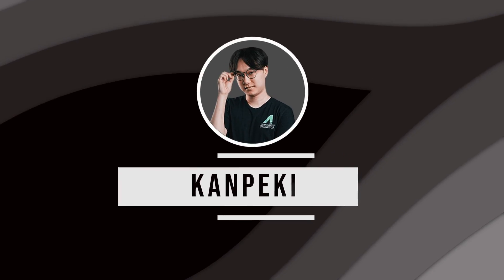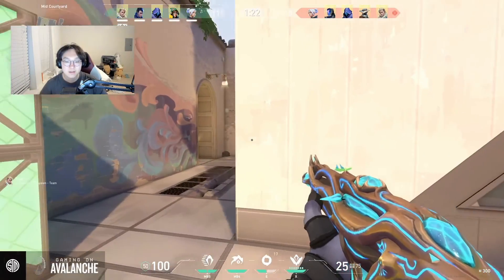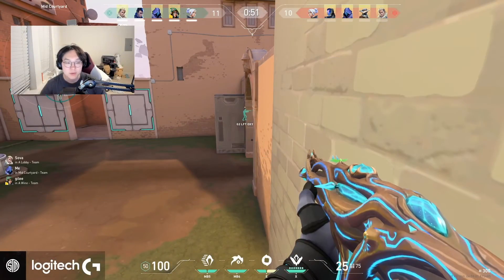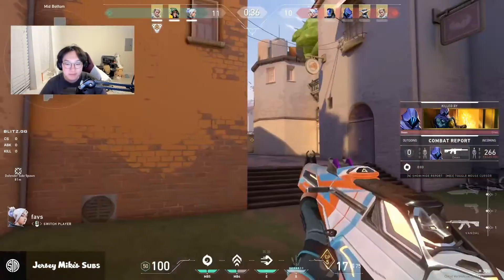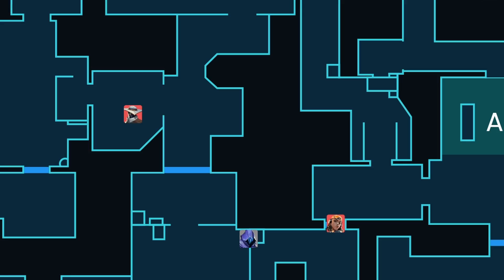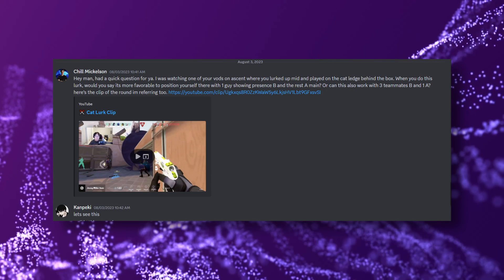As an honorable mention from Bind, here is a lurk from Kempeki. He starts his lurk early by smoking mid and scaling up Cat right behind the boxes. Unfortunately, Kempeki gets picked by the Omen who dry walks out Cat. Kempeki suspects a stream sniper since there was no indication he was in this position and it's very uncommon to check that spot. Regardless, the position allows him to gather info for his team by listening to enemy rotations. I had the pleasure of getting coached by Kempeki and asked him about the full idea behind this lurk.